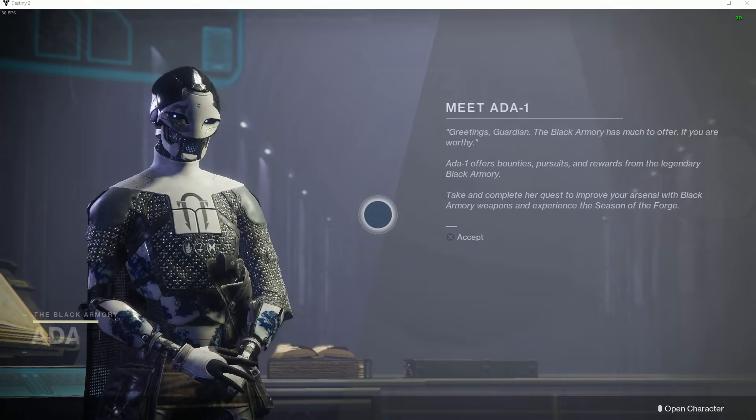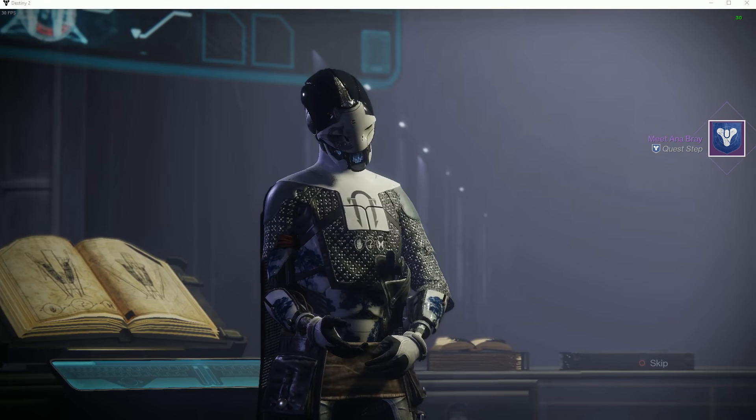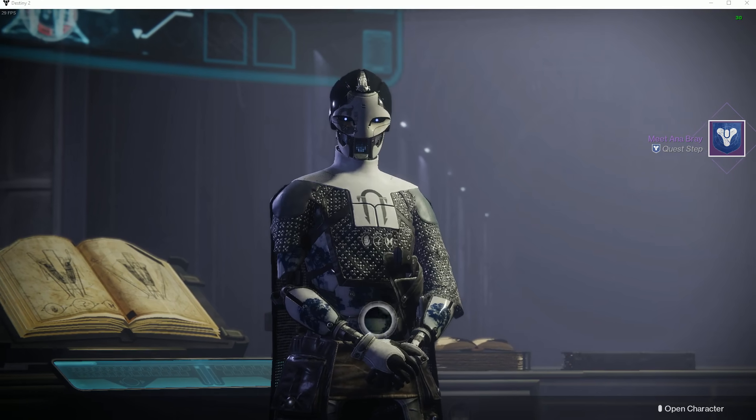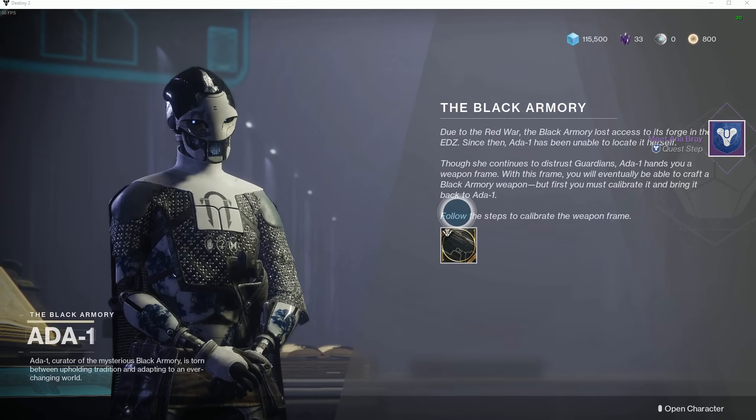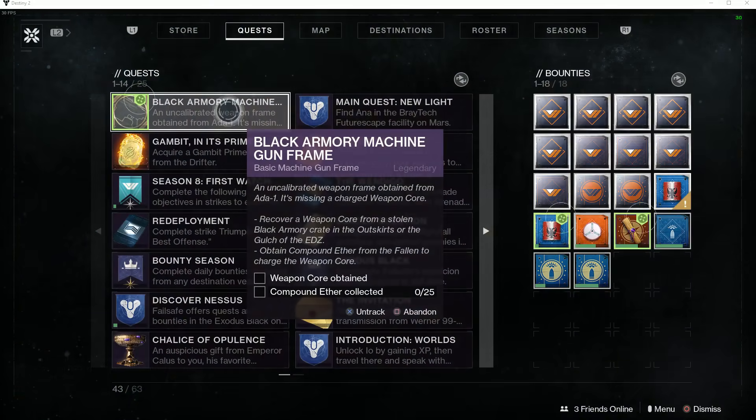So I'm going to talk to Ada-1. I'm going to skip the dialogue and see what happens. She's going to give me a weapon frame and I'll progress the weapon frame.